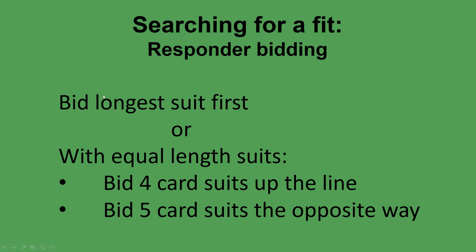A couple of principles. The first one is you always bid your longest suit first if you have two suits of unequal length, and a suit has to have at least four cards to be something you can bid. If you have equal length suits — both four card suits — you bid up the line, meaning you bid hearts before spades, or diamonds before hearts or spades. You bid the lower ranking suit first.